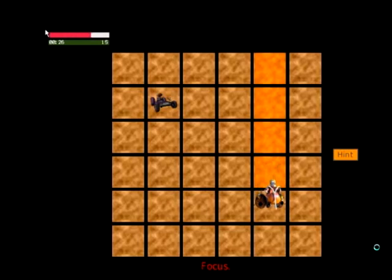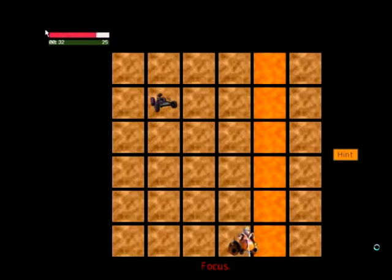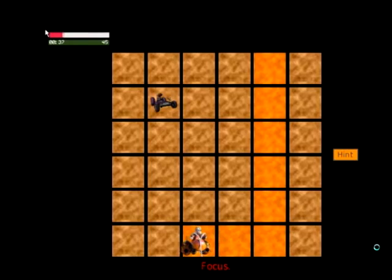Take note of the words at the bottom of the screen. They will tell you when it's time to focus and when it's time to use the arrow keys to move. Remember that you can only make one move at a time.